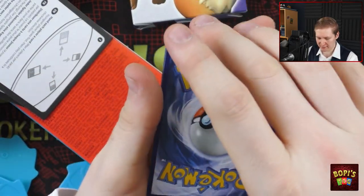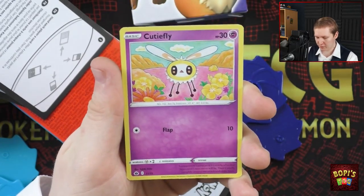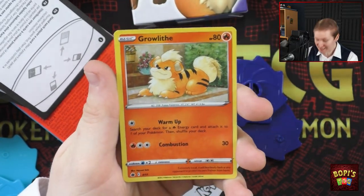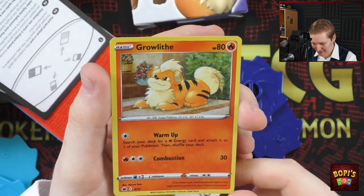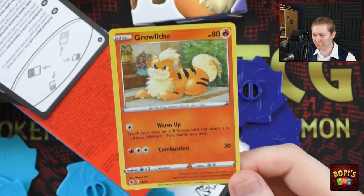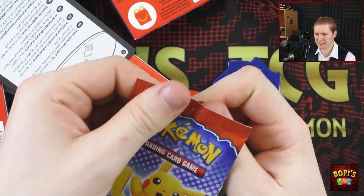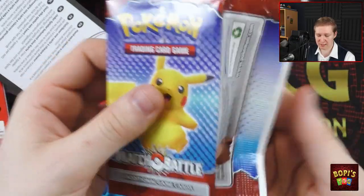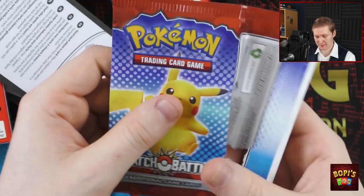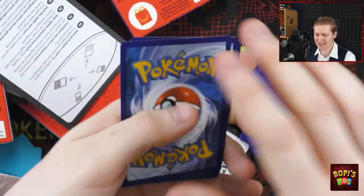This one is already quite off-center, I can tell from the back. It's Ledibar again, Drampa — that is a different order, that might be a good omen. Cutiefly. And yes! Growlithe indeed! Wonderful. This one is a little off-center, but still, what a beautiful card. It usually is the case that they already exist, and then they just make a promo version by making it holo — which was true for last year's McDonald's set as well.